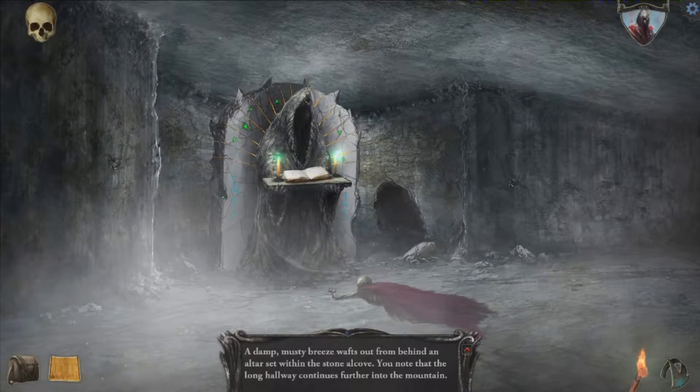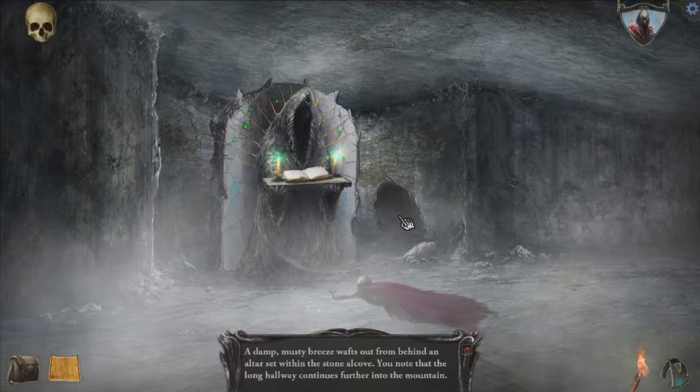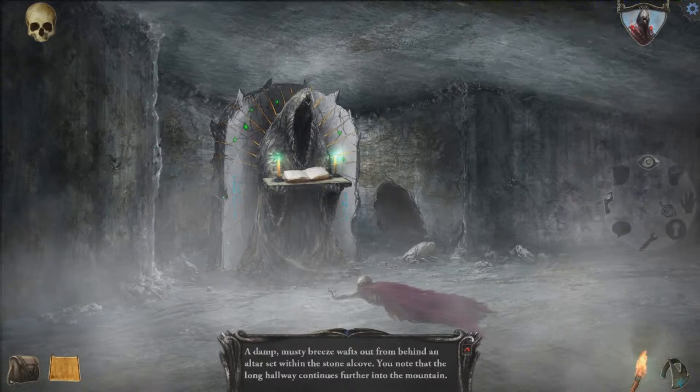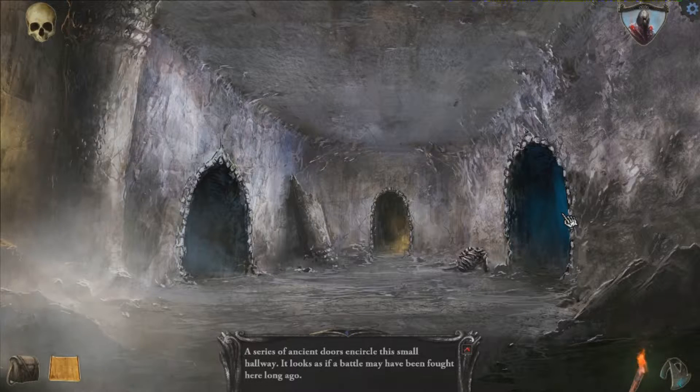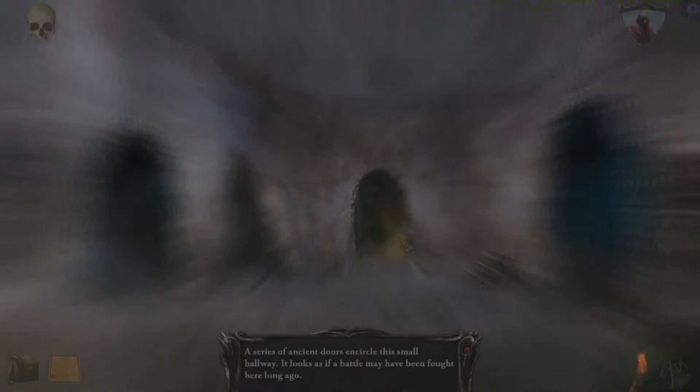So we have two options. We can go back here, or we can go inside this area. I don't want to go in here yet, because I know what's waiting. We went through the Sprite Passage last time and it was all in ice. There's an ice elemental waiting there, but we need an orb to go through it. So let's go through the middle one.